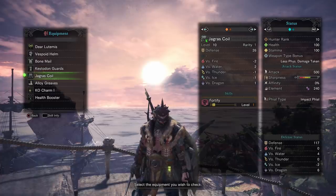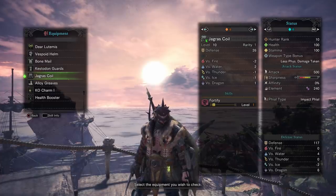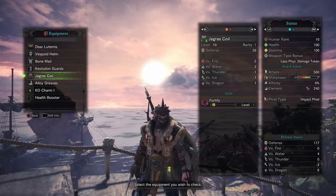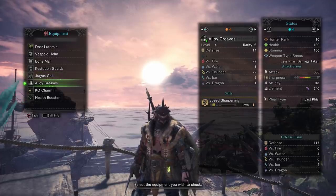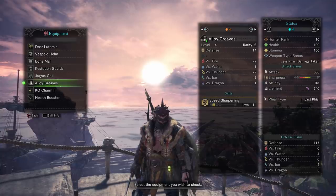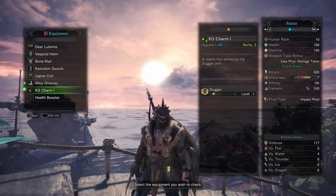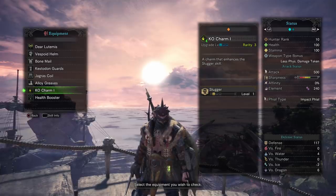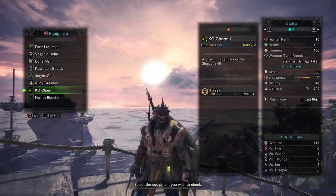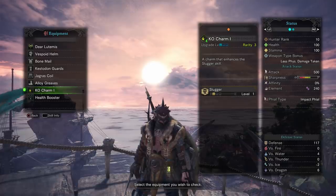Another one is the Jagras Coil. This is one that lasted me like 10, 15, maybe even 20 hours because it's so good overall, especially when you're learning new monsters. The Alloy Greaves — this is kind of just a bang for your buck thing; early on it has the best bonus. And for the Charm, don't worry about the Charm — you're not going to have it. This is like probably 15 hours into the game that you get the Charm.